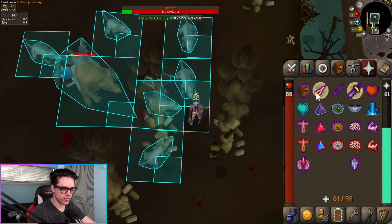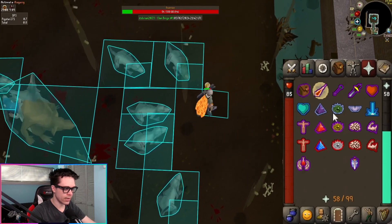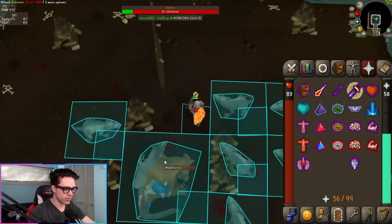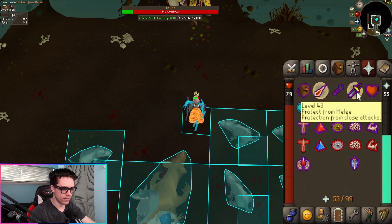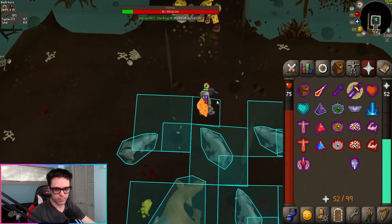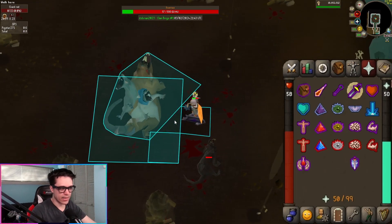This is probably the hardest part of the whole fight, where you have two options: either try to finish off Scurrius directly, or kill the rats first before attacking Scurrius again. The rats will hit you with melee, so Protect from Melee will protect you — though they can sometimes hit through prayer and deal one damage. To finish Scurrius, keep praying melee, and every time he shoots a magic or ranged attack, pray the correct one right before it lands, then swap right back to melee. Now that I've killed the rats, I don't have to worry about the constant prayer swapping.